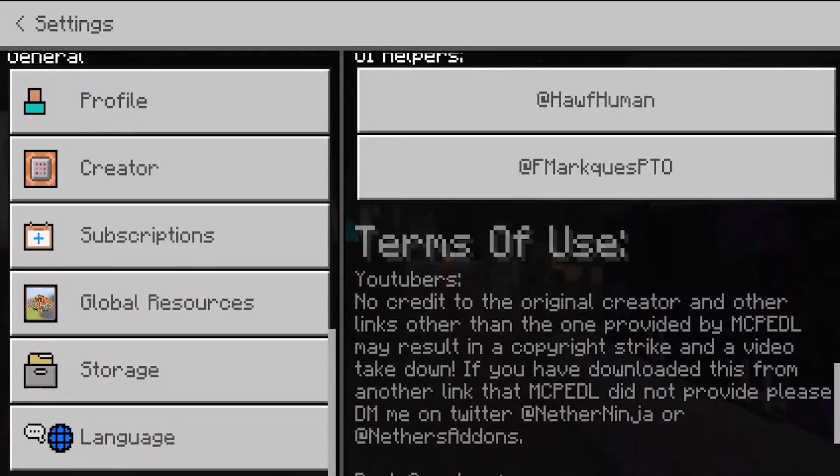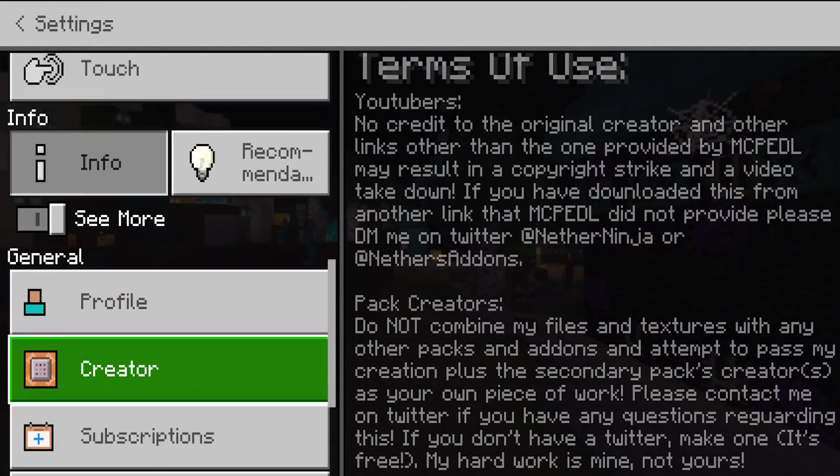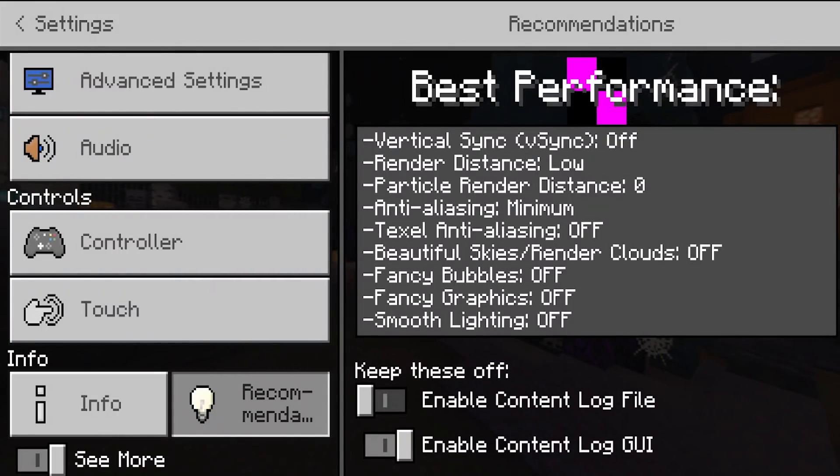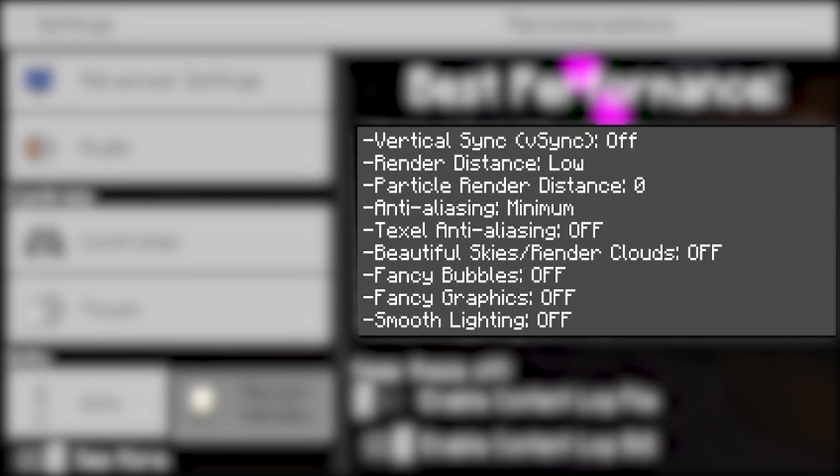You can of course take a look at all the terms of use as well, but this is honestly such a good texture pack. We actually have recommendations for our settings to get the best performance, so definitely consider turning off V-Sync and putting our render distance all the way low.